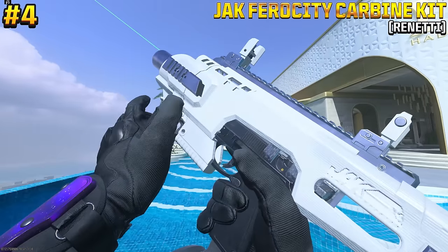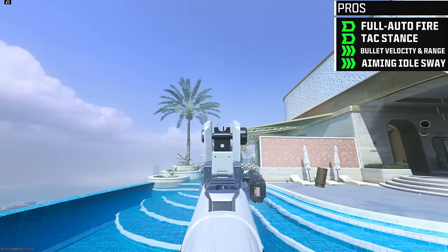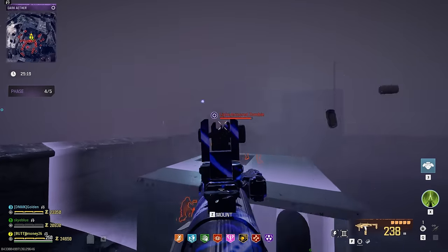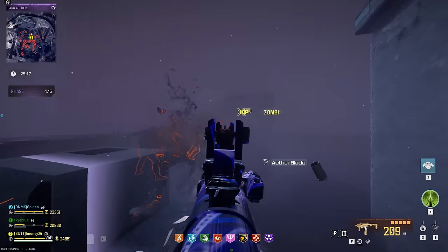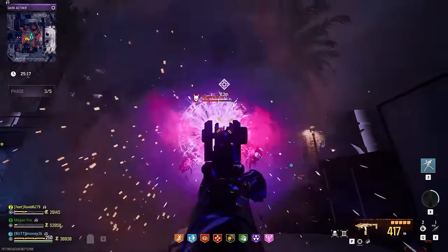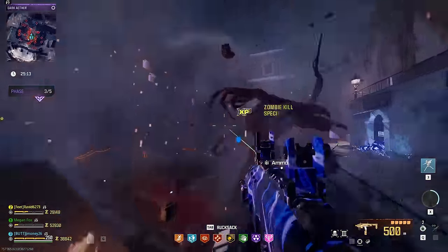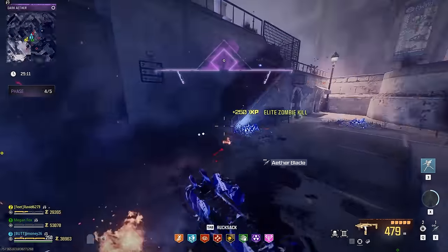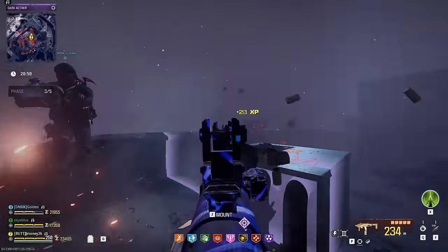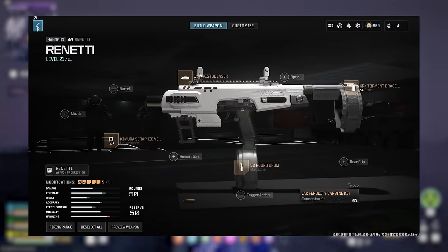At number 4, we have the Jack Ferocity carbine kit for the Renetti. This converts the three-round burst pistol into a full auto SMG and opens it up to more attachment options. I really slept on this aftermarket part, and upon revisiting it, it showed me I've been missing out. Despite being a pistol conversion, it can really deal some damage, and combined with the boosted fire rate, it can take out almost anything pretty quickly. This is undoubtedly a top tier weapon when using this kit, and I hope you don't sleep on it like I did. And here's the build I recommend for the Jack Ferocity carbine kit.